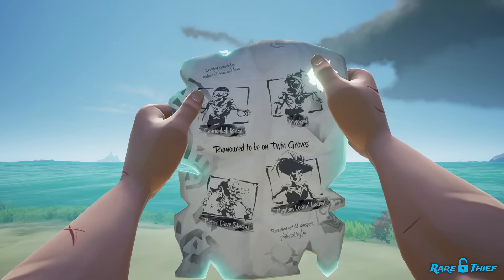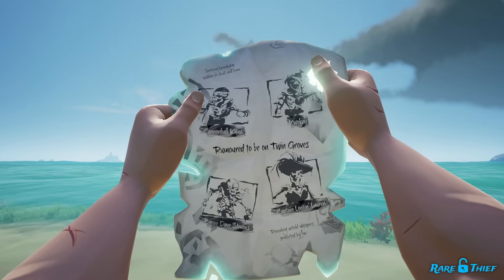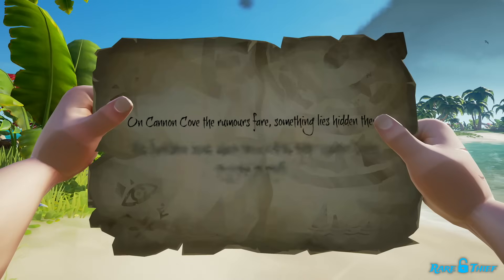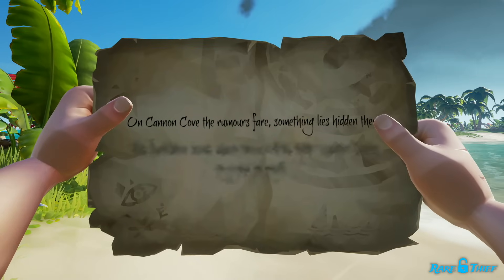A Bounty quest will send you to an island with Wanted Skeleton Captains that can drop King's Bounty Skulls upon defeat. And a Riddle quest will take you to an island to solve a riddle that leads to a treasure chest containing Crowns of Hope.